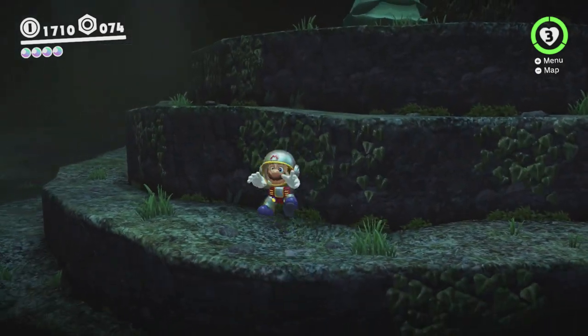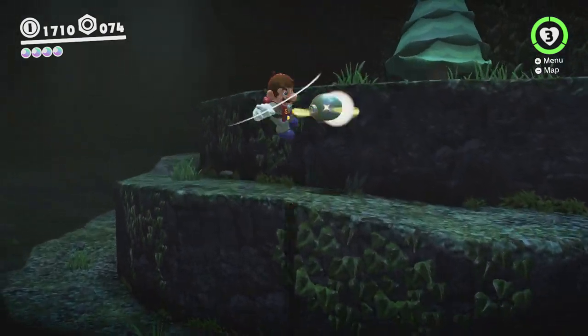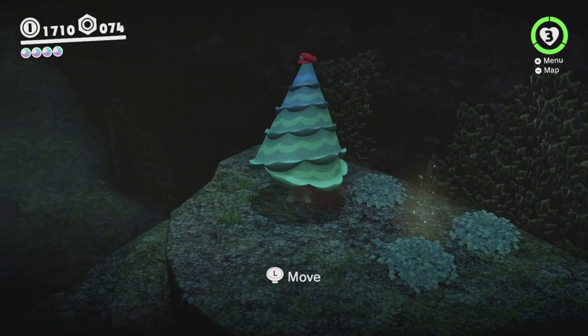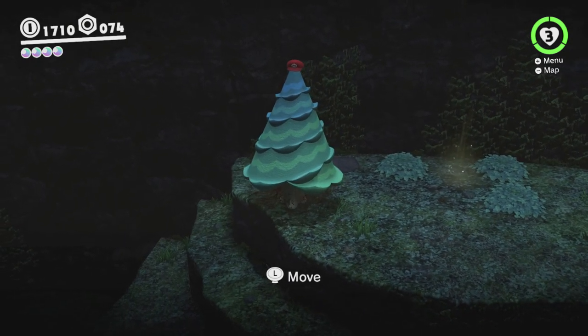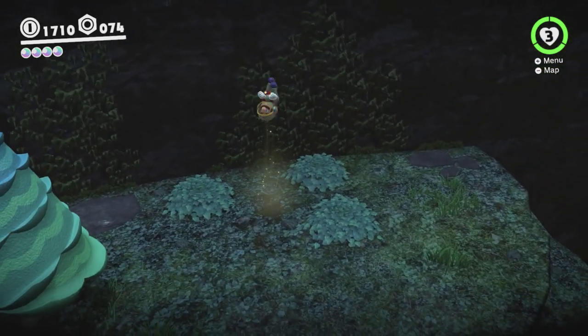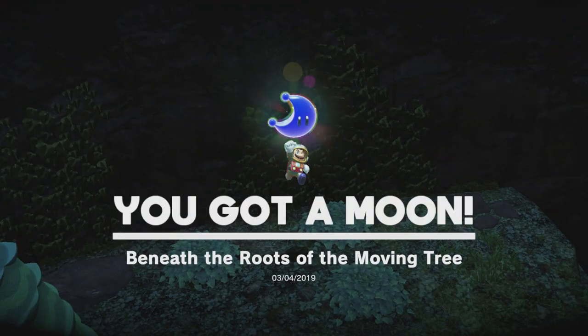Up here there's a tree with a hat spot on top of it, which is kind of strange — but this is the Mario game where you can play as random objects. You can become this tree here and just move it out of the way. It's basically the same moon as that cactus moon back in Tostarena — the one where you capture a cactus and then move it a little bit — but we're the normal tree instead.